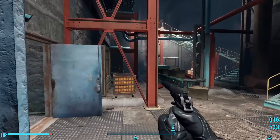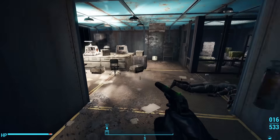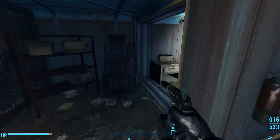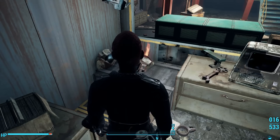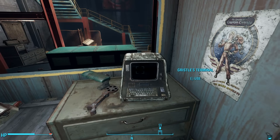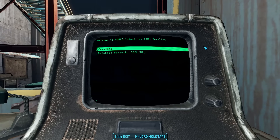With the turret gone, we can explore this place. The turret was inside some sort of pod. After looting the raider, we can round a corner to see where this turret was — it was on top of some crates right next to a terminal called Gristle's Terminal. Gristle... why does that name sound familiar?